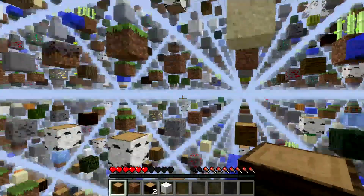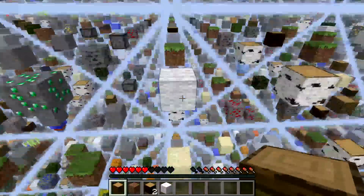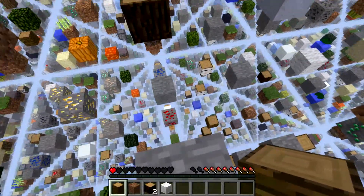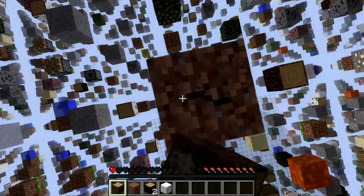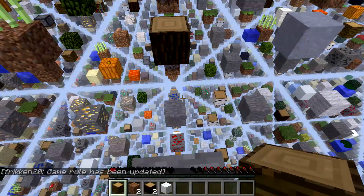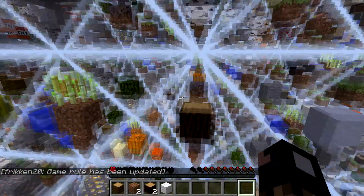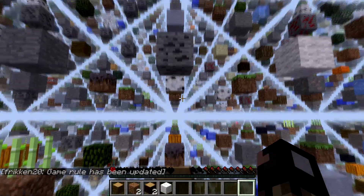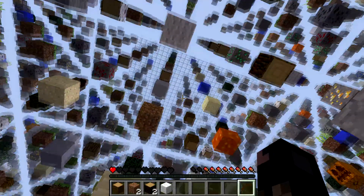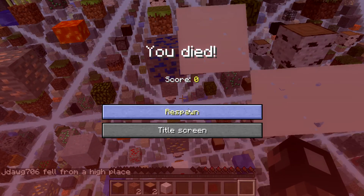I hope a horse doesn't spawn — that would suck for the horse. I'm about to die. How do you spell inventory? I-N-V-E-N-T-O-R-Y. I put it in the inventory — I wasn't supposed to say that. It's too frustrating, should I turn it off? I died.